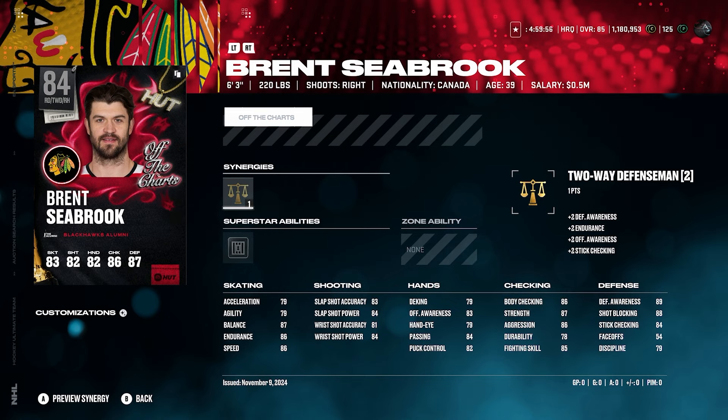Starting off first with Brent Seabrook. On the surface he looks like a pretty good card — 6'3", 220, right-handed D-man. He's got 91 defensive awareness, 86 body checking, but the acceleration at 79 is just killer. There's really not much more to say. That is terrible — that is just something that is not going to play at all. You need at least like 84 acceleration to even justify it. That is just atrocious, atrocious skating there.